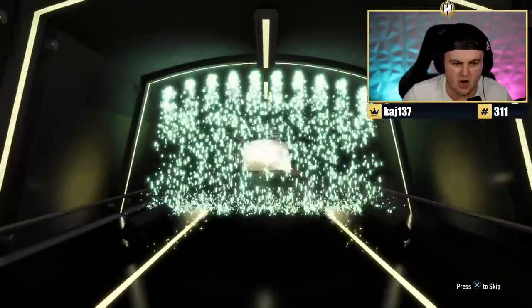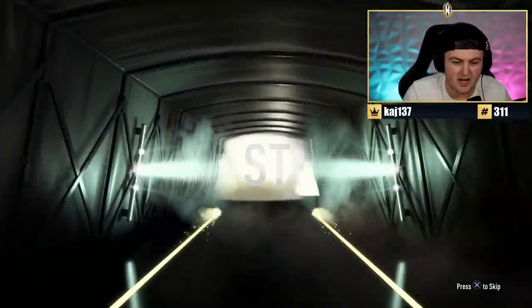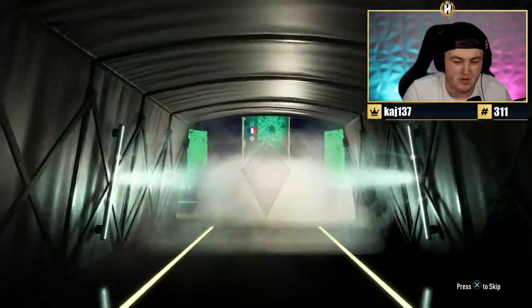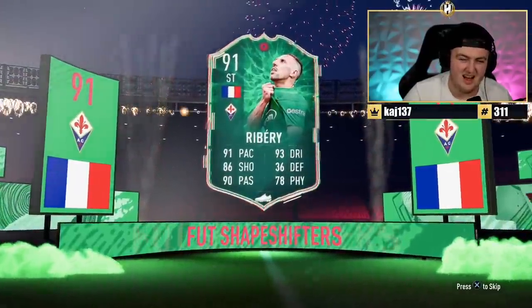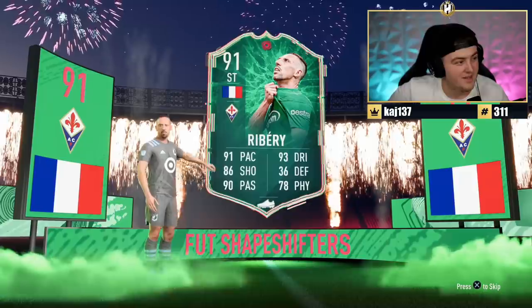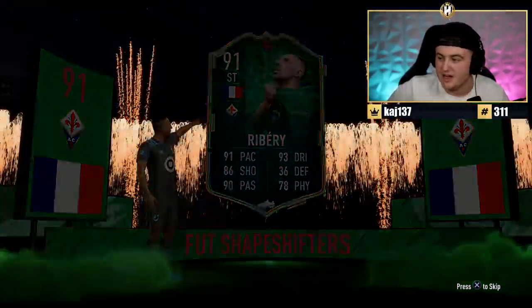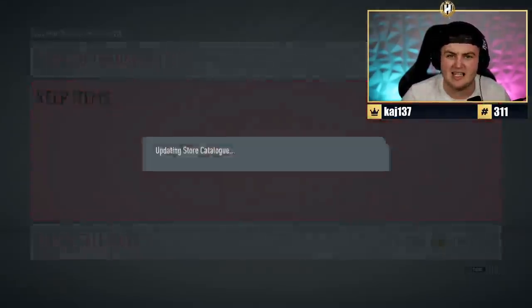All right, it's at least a special card. I have no idea what special card this is though. It's going to be French, Striker... Shapeshifter Ribery, 91. That's not good enough. It's simply not good enough. I don't think there's anything else in this pack that can make it worth it. That's not good enough EA - for an 87-rated squad, you need Team of the Year in this pack, to be honest.